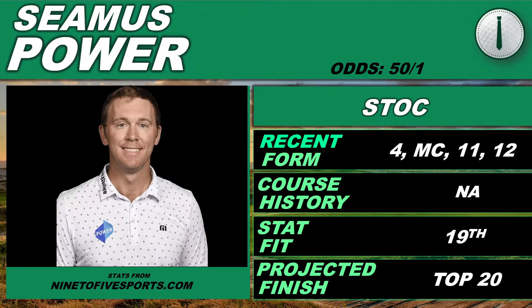The next player is Seamus Power. This is where I get into the value side and the DFS side a bit more. Seamus Power is 50-to-1 for his odds, which tells me he's probably going to be a value pick. His last four starts: a 4th, a miscut, 11th, and a 12th. Out of his last four starts, he's had three top-12 finishes — that is spectacular. Not that many players in the field have been able to do that. Going back to the specialist page, I pulled up players that have the best finishes in bad or worst conditions, and he was popping up there pretty well — top 10 there. With 14 starts, his average finish on those tracks was 36.